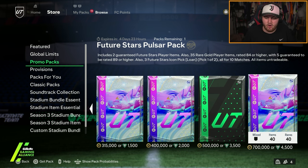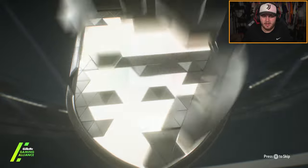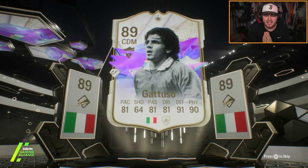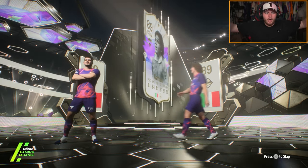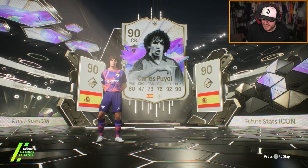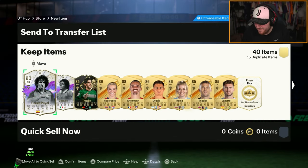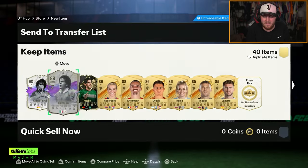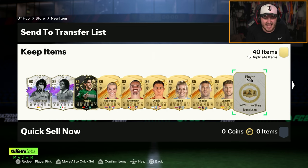700k pack on my second account and we are chasing a future stars icon — 31% chance. We have a future stars icon. Is that a double icon? Oh my god. I've packed a double icon! What are the odds of that? We've packed two-so and Puyo. They're not the best icons, bear in mind, but it's still a double Future Stars icon pack — it's hard enough to get one in a pack. Got all these Future Stars as well. That's insane.